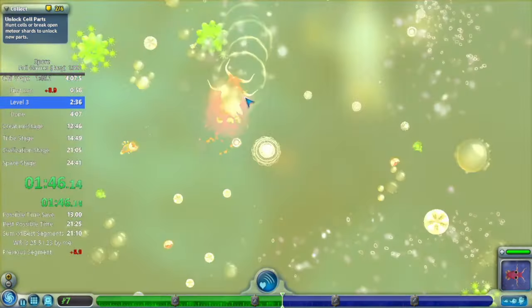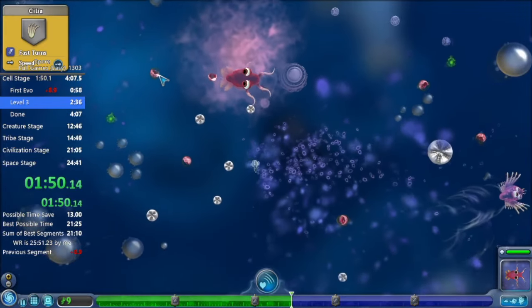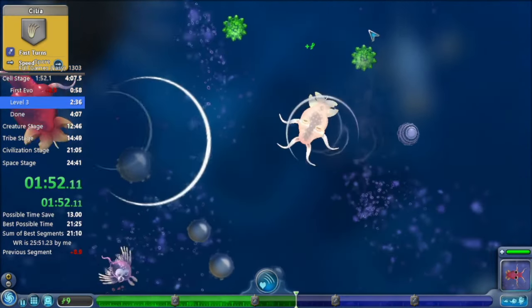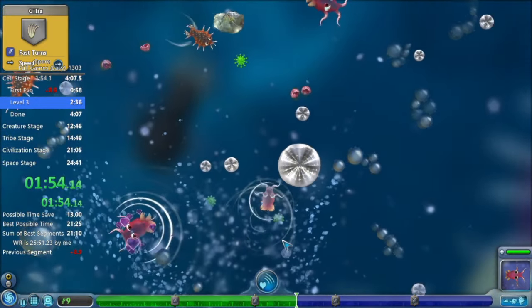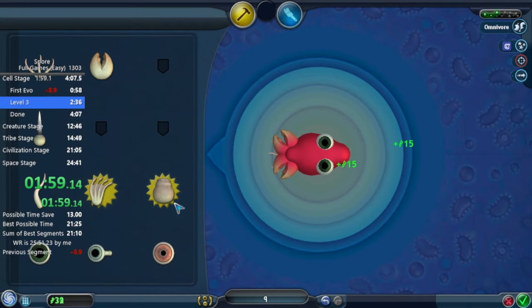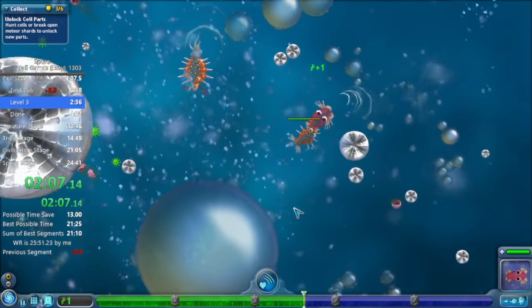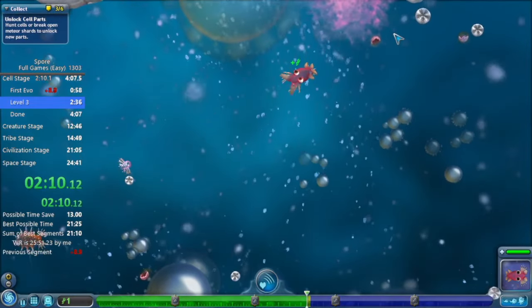The thing about adding two flagella is the booster is kind of obsolete now — you don't have to add a booster in order to get the flagella. The booster is not required for the full game route, but the cilia is. If you don't get the cilia, you're going to enter creature stage with a lot of parts not unlocked, and that's going to be a huge pain in the butt.